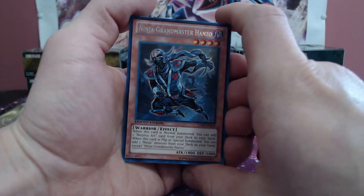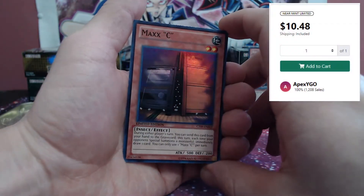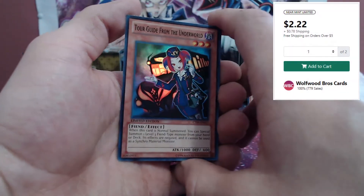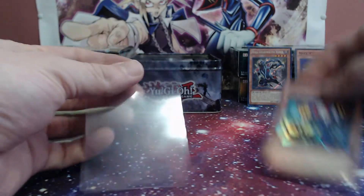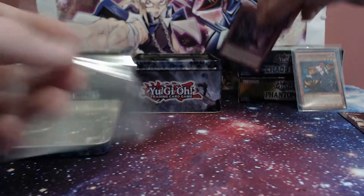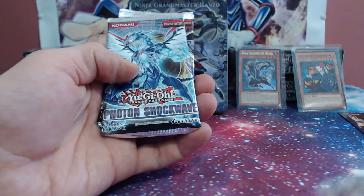Ninja Grandmaster — beautiful secret rare. Into the binder. The Maxx C for super rare — I think this card actually has some value, so we're gonna get it sleeved up. The Tour Guide looks great, honestly — not bent at all. That actually has some value too, she goes in a sleeve at number 16. And the Rescue Rabbit — look how stinking cute. These are actually minty promos, which is always good to see. They've been sitting in the ten for about eight years. We'll get Hanzo in a sleeve as well.